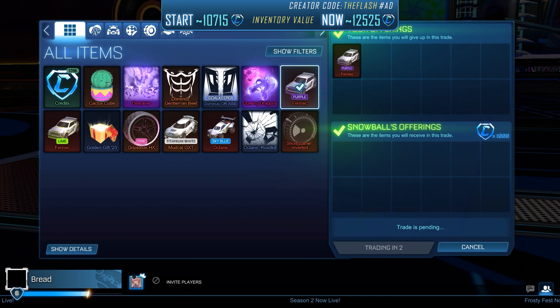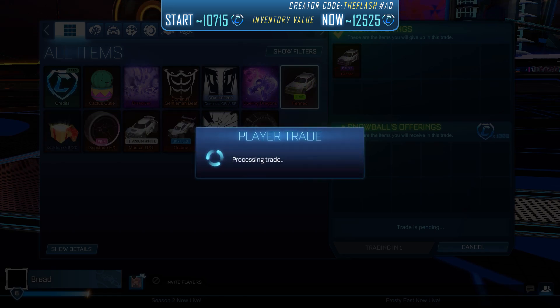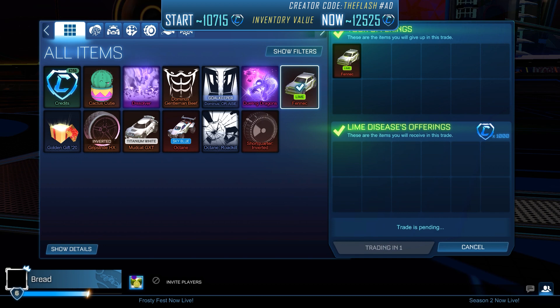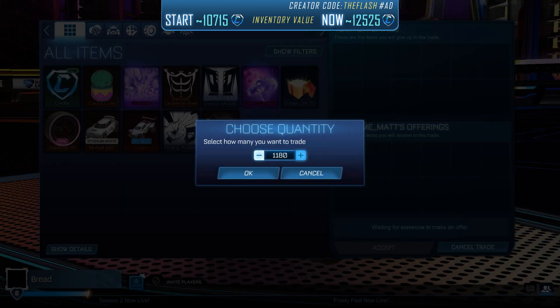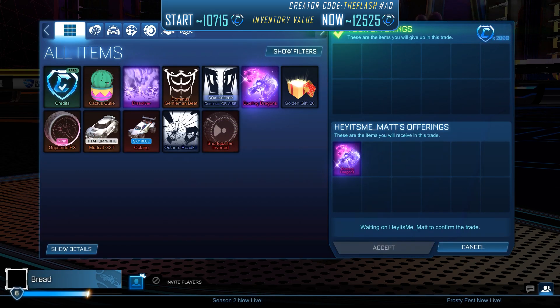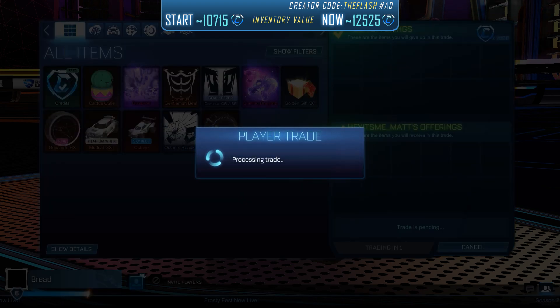We sold our purple Fennec for 1,000 credits, which was exactly what I was looking for. Shortly after, we also sold the Lime Fennec for 1,000 credits. Then we managed to buy another Dueling Dragons for 2,800 credits and will try to sell it for 2,980. If we don't sell it, we'll include it in our offer for the Titanium White Octane, since a lot of people would accept Dueling Dragons instead of additional credits — it's a very easy item to sell.